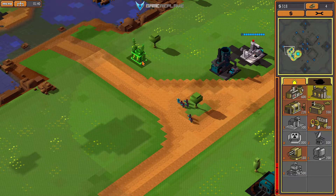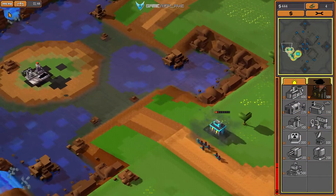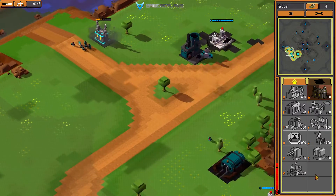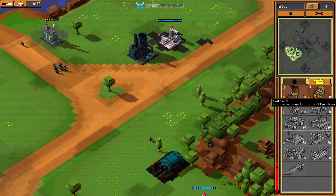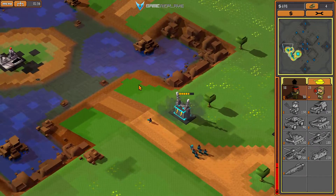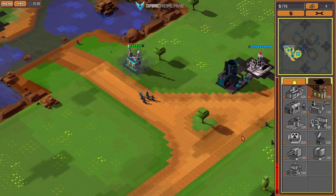Now you can place your power here, because you want to move to this node. Make sure to produce units in the meantime. This gives you a huge eco advantage, but you can imagine that you're low on units for the first bit.